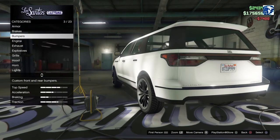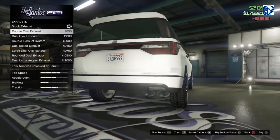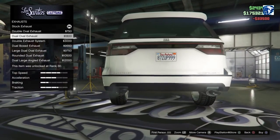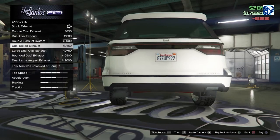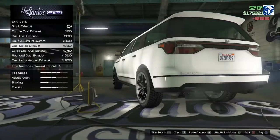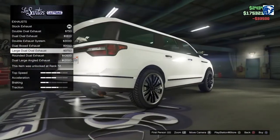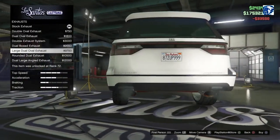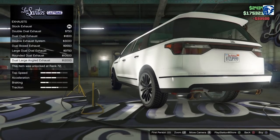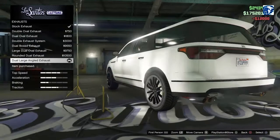We'll go with the Street Bumper there. Engine options 33.5, Exhaust double. Dual Oval, there we go. Double Exhaust, Dual Box Exhaust — which kind of matched that bumper detail there. Large Dual — which are actually red. Interesting. We got the Rounded and the Dual. Go big or go home, right? Let's do a Large Angled Exhaust.